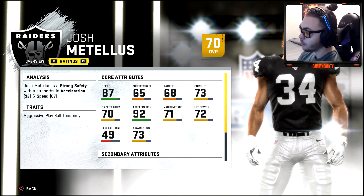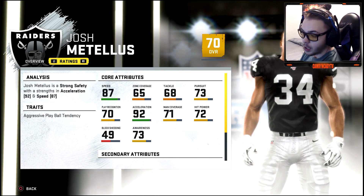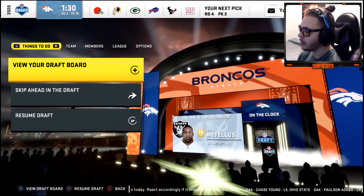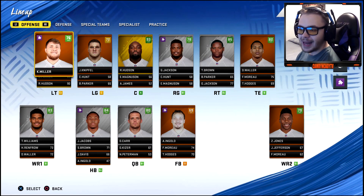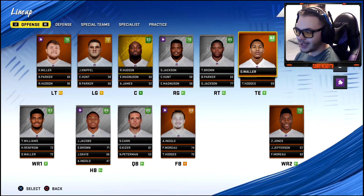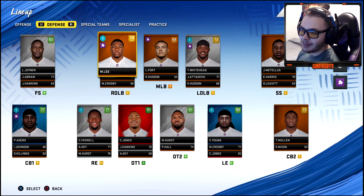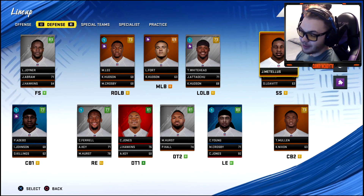Heading into year two — pretty much the exact same offense. Nobody really regressed, which is nice. Josh Jacobs had three upgrade points. We weren't able to address linebackers in the draft but went after our safety. Noticing Jonathan Abram isn't starting — he's going to start at strong safety for us.